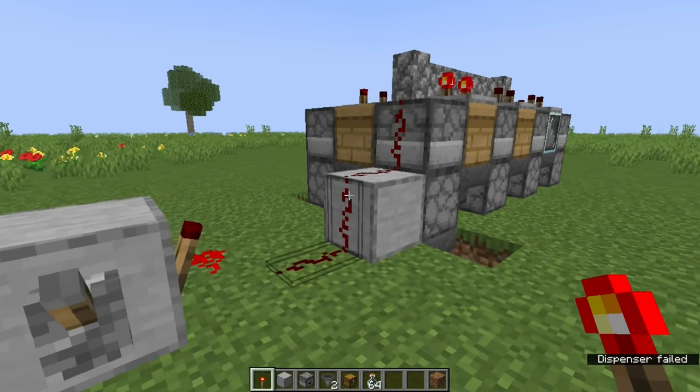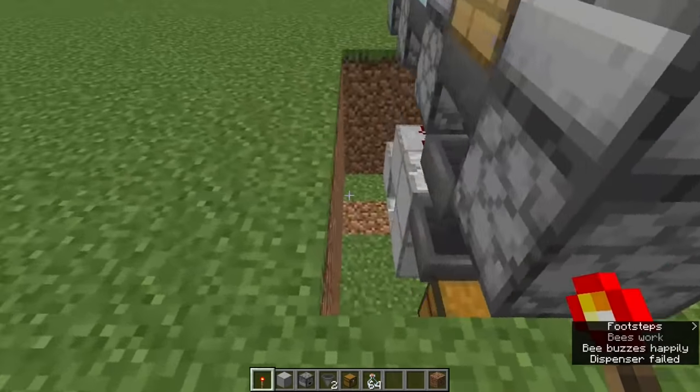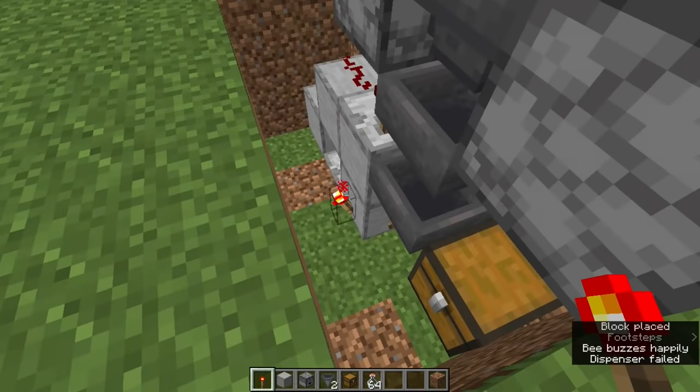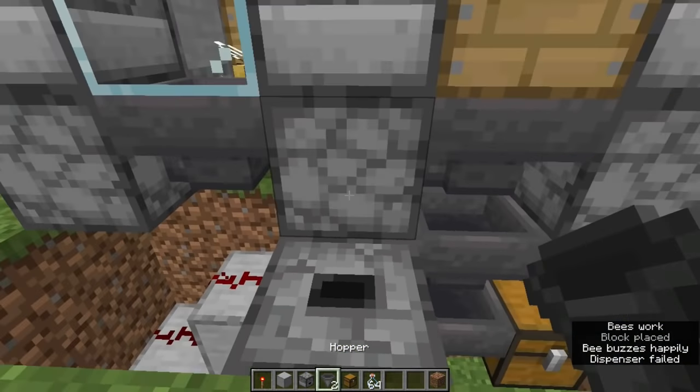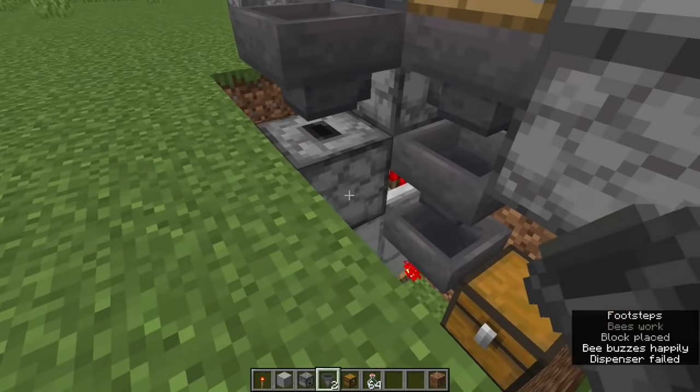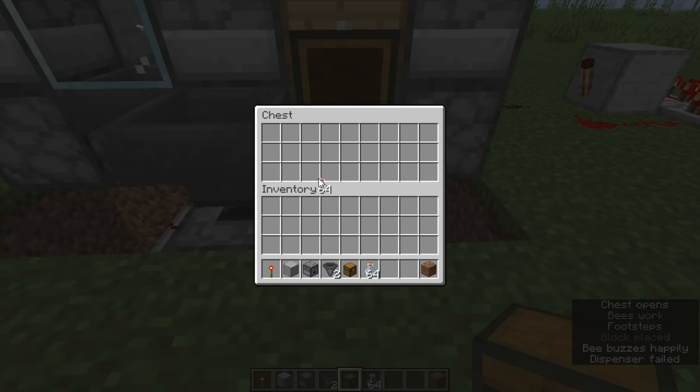If you're going all out and would like to feed the farm several thousand empty bottles, you'll need to control the feed rate of the bottles so that they don't completely saturate the farm. Once you have an initial stock of empty bottles circulating in the farm, at least two empty bottles for every hive, add a dropper that injects a new empty bottle into the farm whenever the sorting system pulls a honey bottle out.